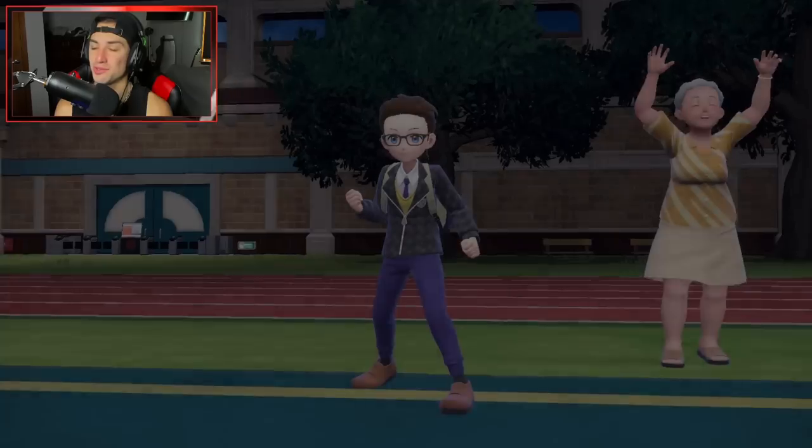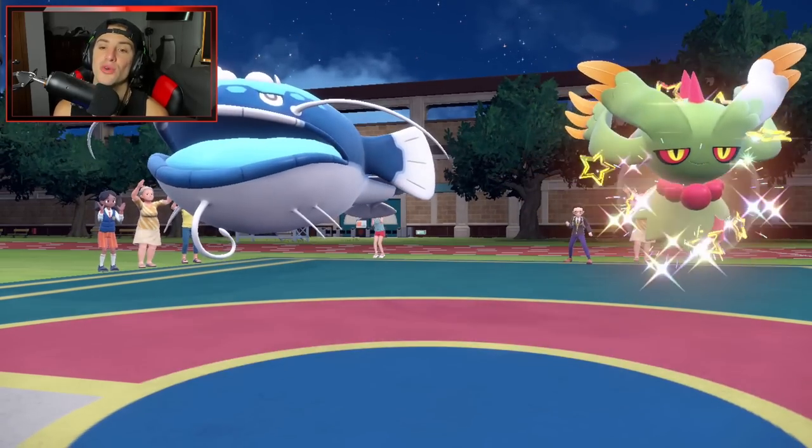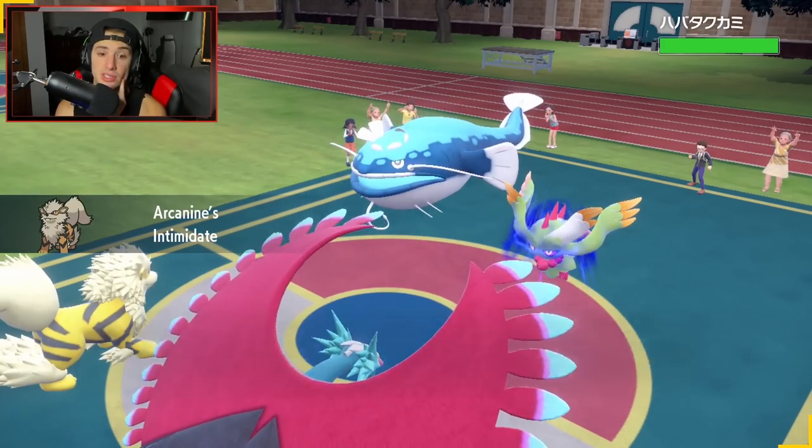I do have Roaring Moon — haven't used it in a while. Love this Pokemon, I think it's such a cool design. We're going to end up seeing Dondozo and Fluttermane as the opponent's lead. Dondozo and Fluttermane come out here. We do get off a lovely Intimidate, and that's actually big time for us.